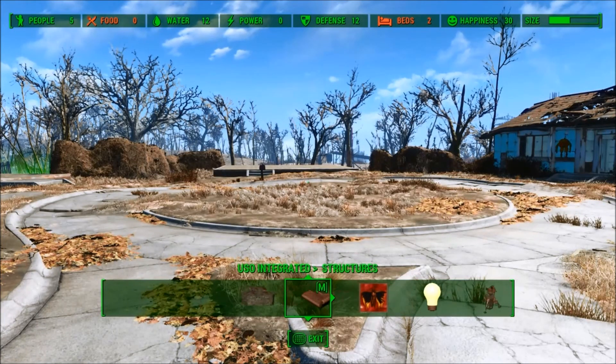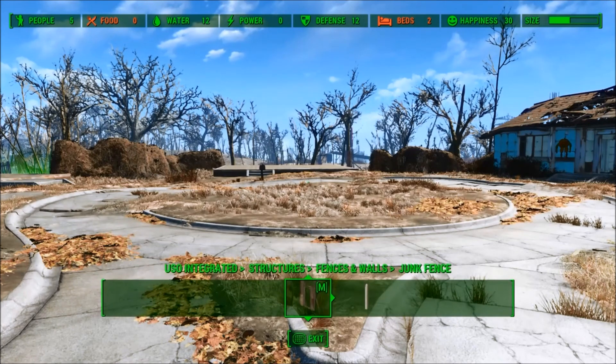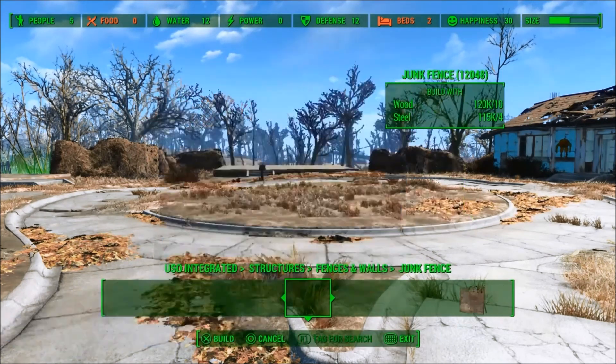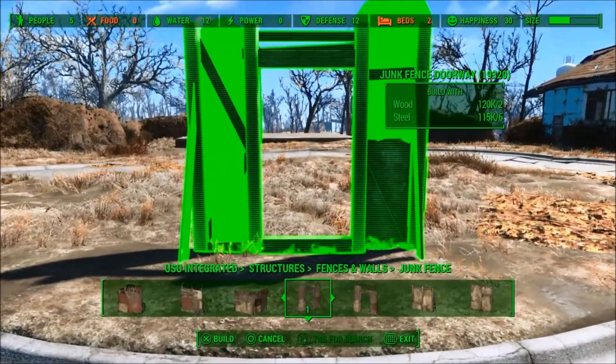Hello everyone, and welcome to my channel. Today we will be making a funky looking little house for Mama Murphy, so she can give her visions of the future in exchange for some caps.